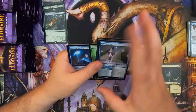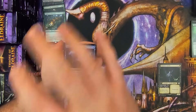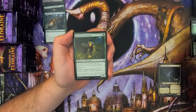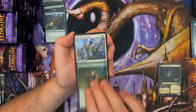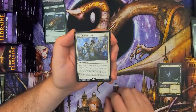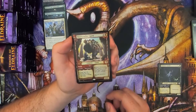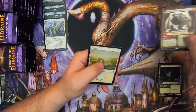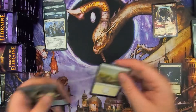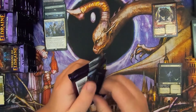I talked about this in the last video — the pack difference with the bundles versus the booster boxes versus the pre-release kits. The rare here is Happily Ever After. And we've got a Foil Storybook art Bone Crusher Giant. Alright, one foil rare out of the box, and it's a Storybook rare. I will take it.